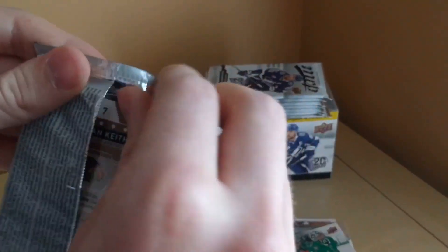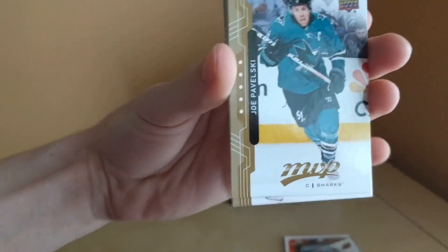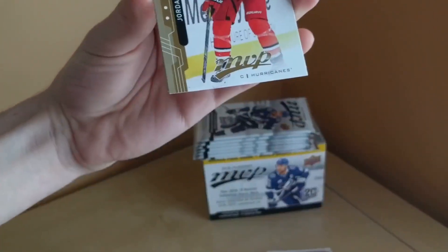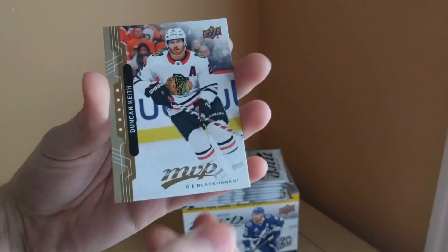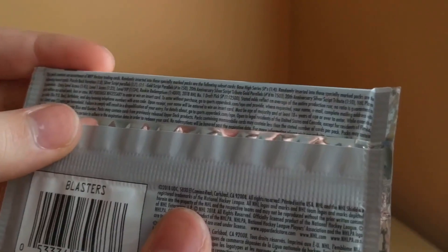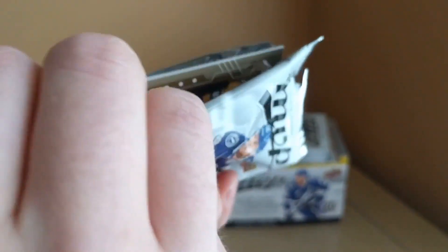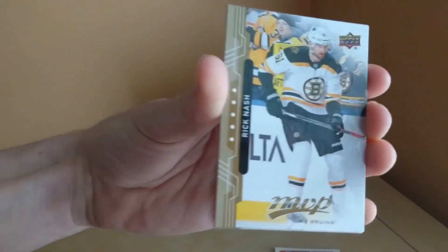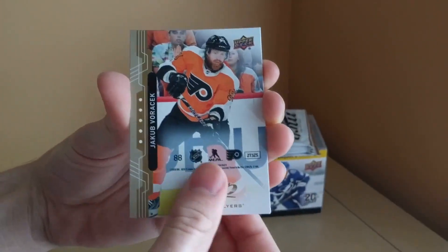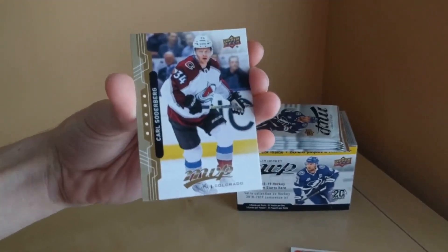Looking for some more player credentials. The VIP access credentials would be pretty nice — they are tough pulls, especially in retail. Also, other real hard pulls for retail would be the rookie redemptions which are 1 in 4,000 packs, or the number one draft pick short print cards which are 1 in 12,500 packs — very hard to get but they do tend to show up in blasters, very rarely. We've got Pavelski, Ryan, Jordan Staal, Alex Pietrangelo, and Duncan Keith. Rick Nash, Vincent Trocheck, and a Flurry puzzle back. Jamie Benn and Karl Soderberg.